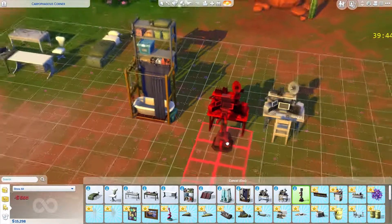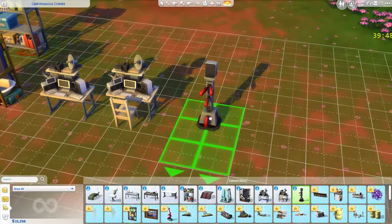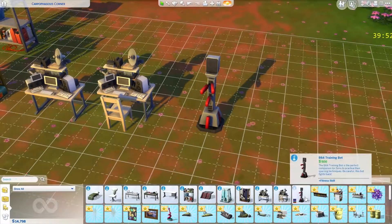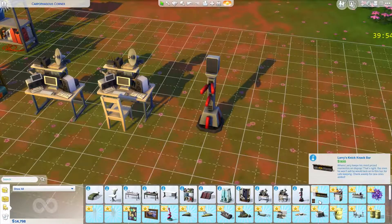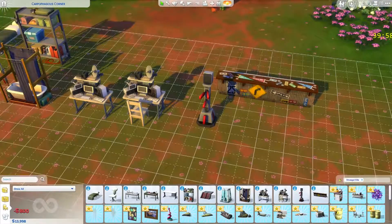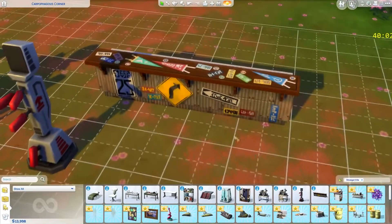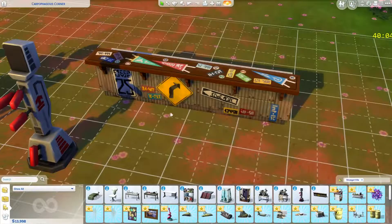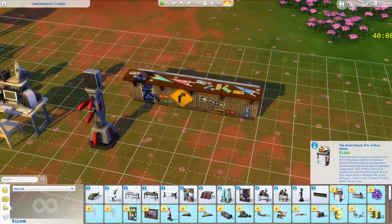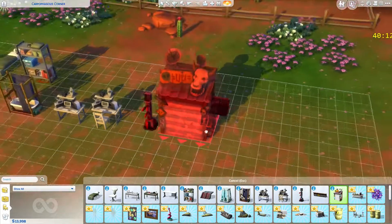Training bot — bringing martial arts to the digital age. And a bar, which is hard to believe fits Strangerville to me — this more like fits a travel pack. And there's also a shack which I believe the game already has a pre-made one of somewhere.